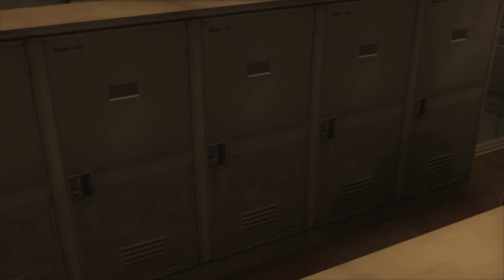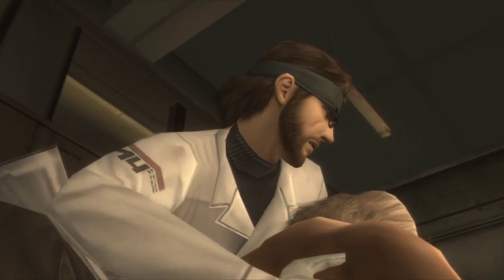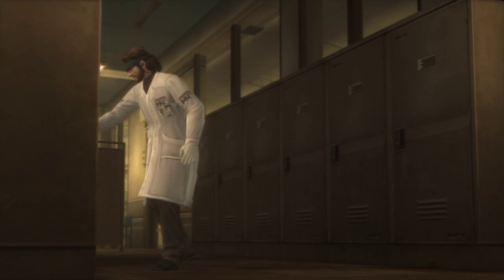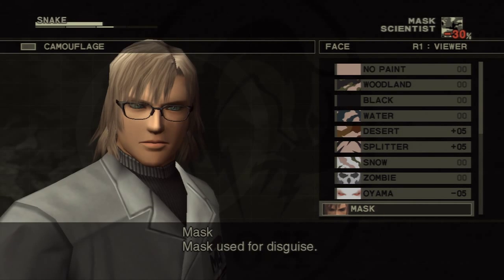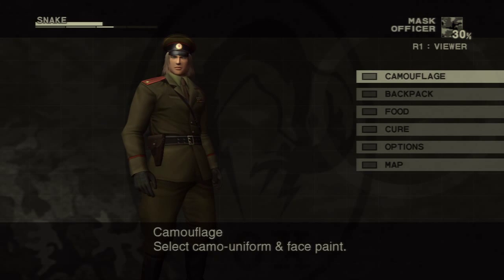Cutscene. Perfect. So now we can equip his mask — mask used for disguise. And now we actually have Officer Camo. Well, Rykov's uniform. Now we're basically Rykov.